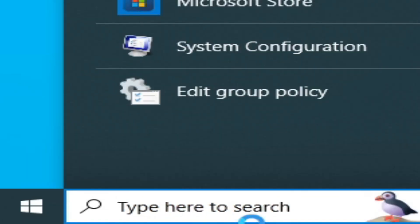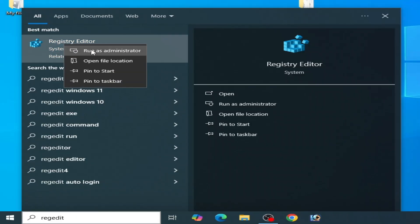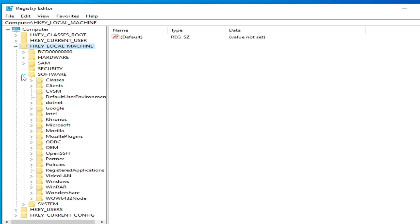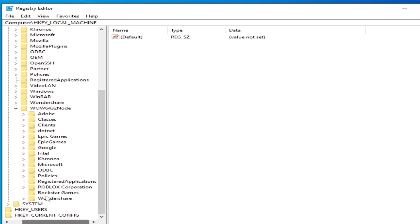Go to the search bar on Windows and type 'regedit' to open Registry Editor. Right-click on it and Run as Administrator. Go to HKEY_LOCAL_MACHINE, click Software, scroll down to WOW6432Node, scroll down and find the Rockstar Games folder, then delete it.